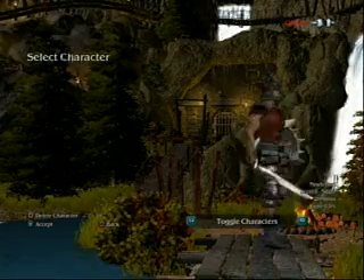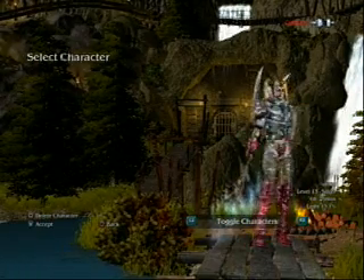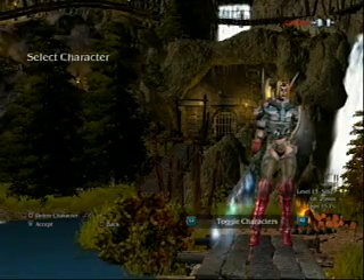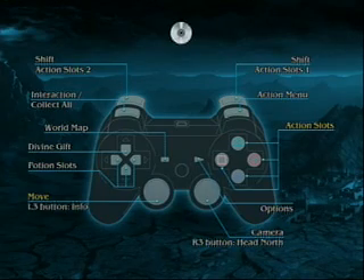I screwed up a lot of stats on him. So when I finally read the instruction manual on how to play, I actually started using the Seraphim class and had a lot of fun. She has some pretty bitchin' armor. Let's just look at the things inside the world of Sacred 2 Fallen Angel.